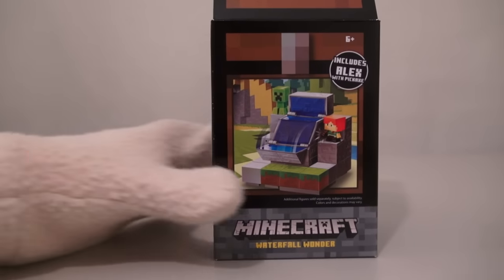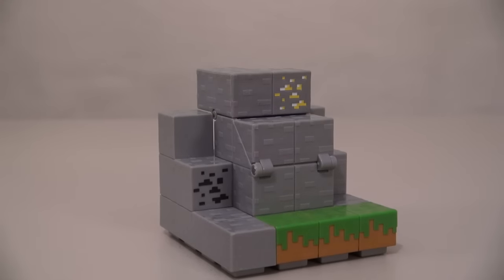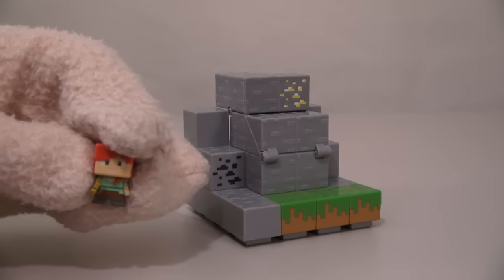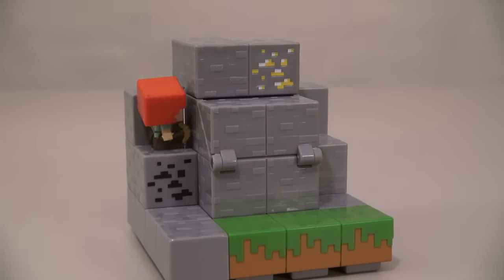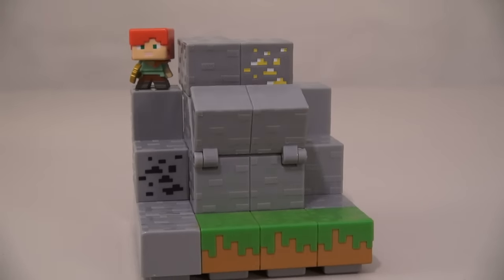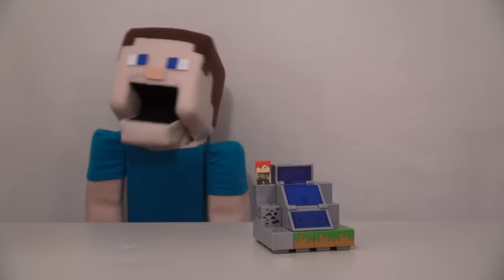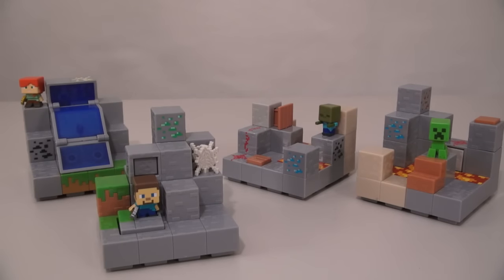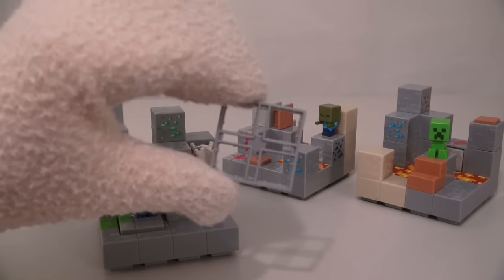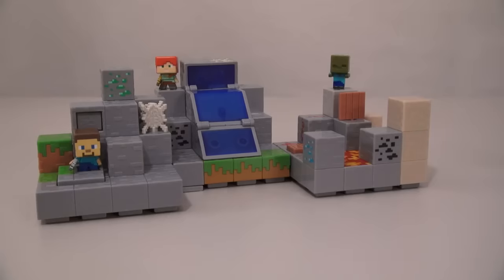The last playset is called Waterfall Wonder! This playset comes with the exclusive figure of Alex, so maybe she can help us find the waterfall. After a little smacking around — ta-da! — the waterfall was hidden all this time! Now, the cool part about all these playsets is that you can connect them with little tabbies found in each box. Just flip the playsets upside down and connect them, and you'll have one huge playset in no time!